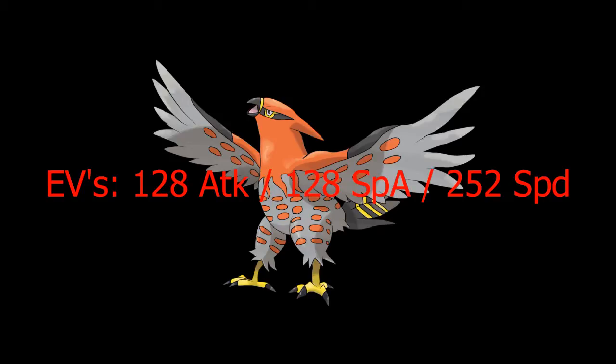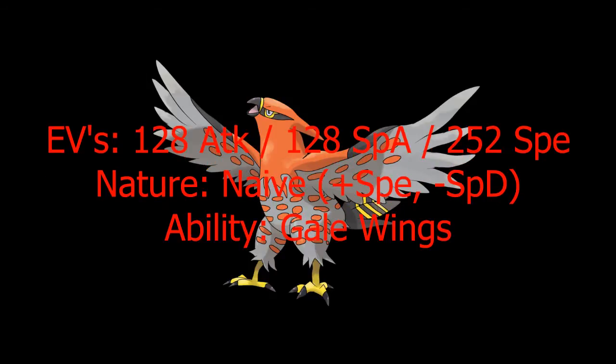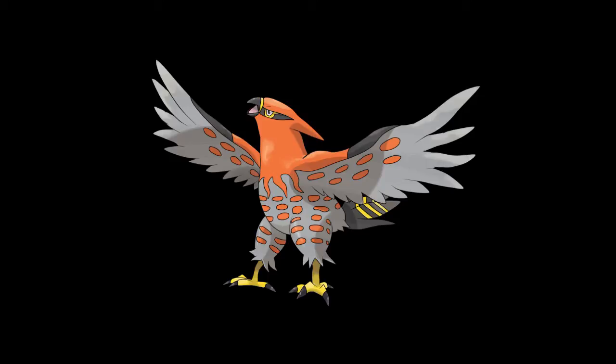For me, its EVs are 128 Attack, 128 Special Attack, and 252 in Speed, because this is a mixed attack Talonflame, which is something I find more effective. Its nature is Naive, which raises its Speed and lowers Special Defense, and its hidden ability is Gale Wing because it's the best one it has. It is also a sweeper, so that's why I gave it Swords Dance so it can set up its Attack.